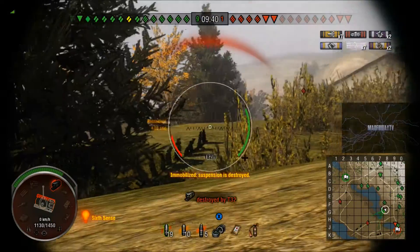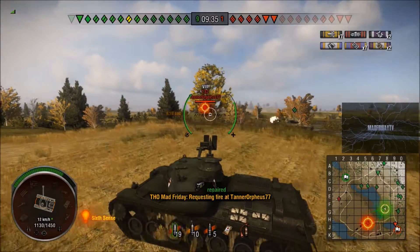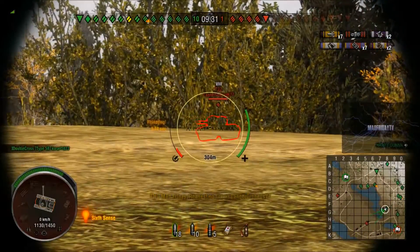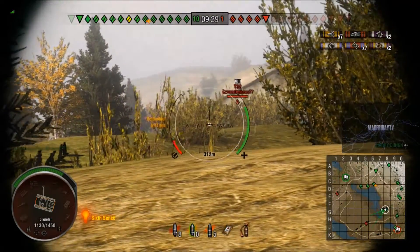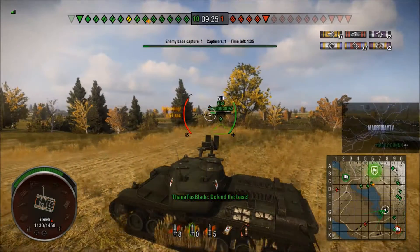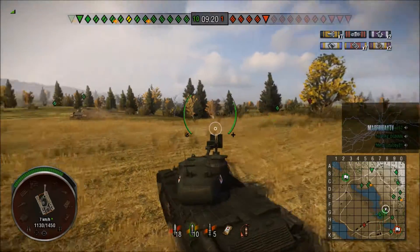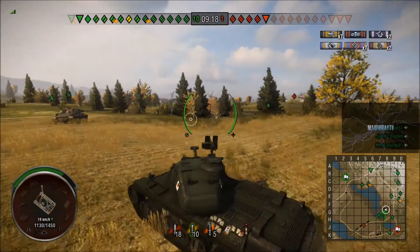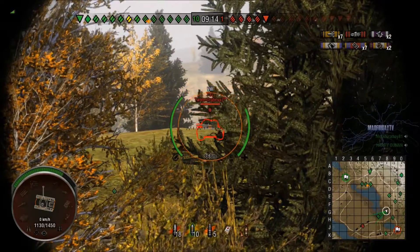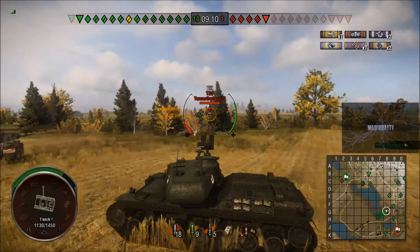We are picking up some assist points. I thought about just letting my tracks repair there but that T32 would probably have beaten my repair time and hit me again, so I used my repair kit. I do like to try and keep my repair kit for real emergency situations. Right, can any of you look at the mini map and see what's about to happen? Can anybody guess what normally happens? There we are.